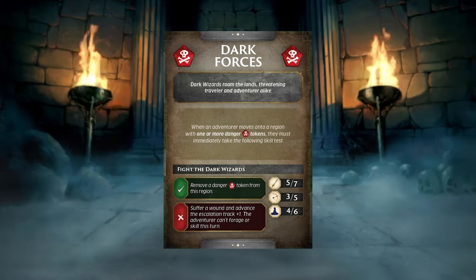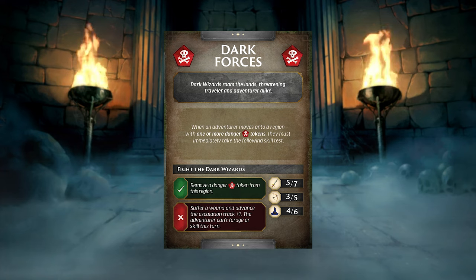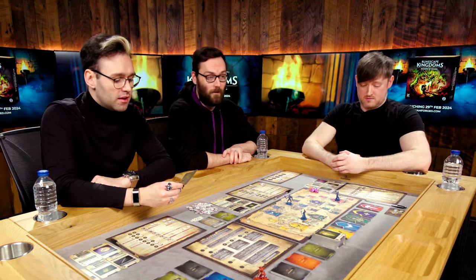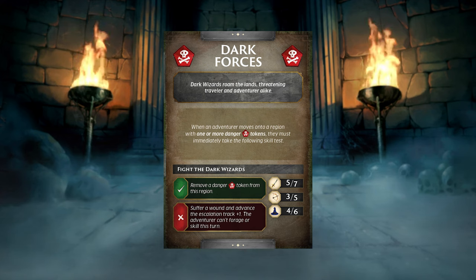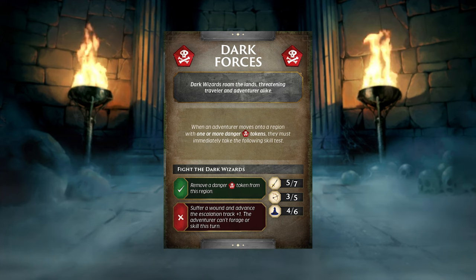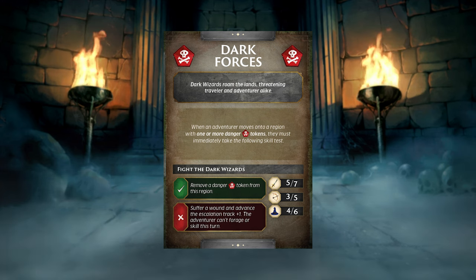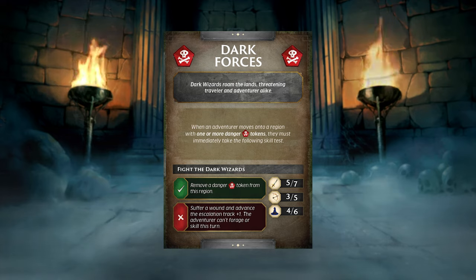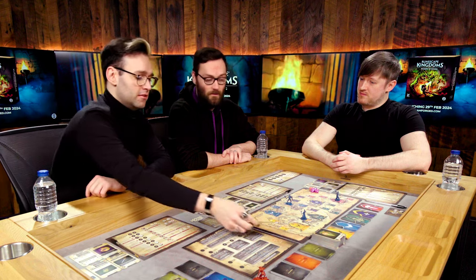The danger card reads: 'Dark Forces - dark wizards roam the lands threatening traveler and adventurer alike.' When an adventurer moves onto a region with one or more danger tokens, they must immediately take a skill test to remove a danger token using melee, ranged, or magic. Failing means they suffer a wound, advance the escalation track up one, and the adventurer can't forage or skill that turn.